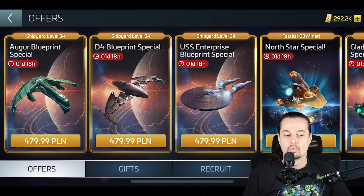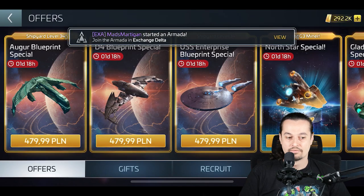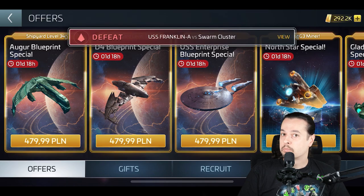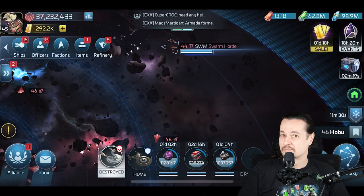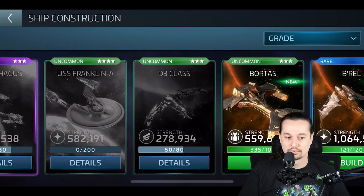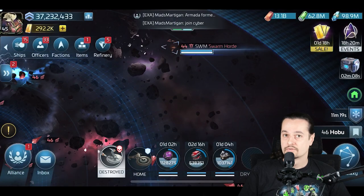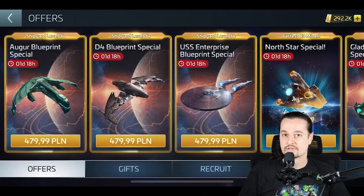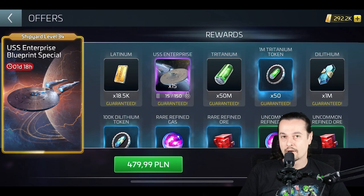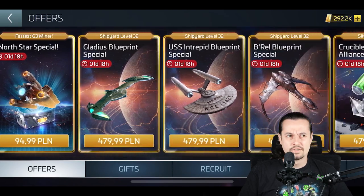We're gonna start with the most obvious way to get the Enterprise or any other G3 ship, and that's the shop. That's the way where you actually need to spend money. You need 150 blueprints to get Enterprise — you can see it there in the background. From time to time in the shop you can buy those blueprints. You can get 15 in one pack, which means you have to buy 10 packs, and each of those packs for Enterprise or any other G3 epic ship is like $100. So $1,000 and the ship is yours.